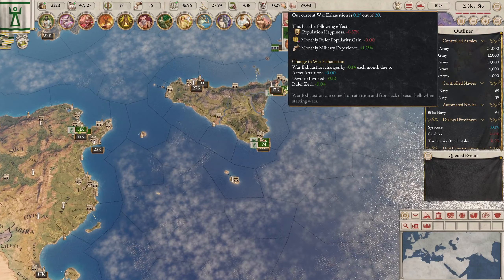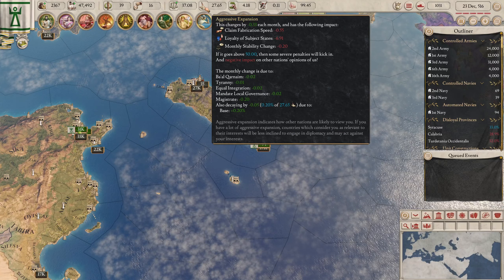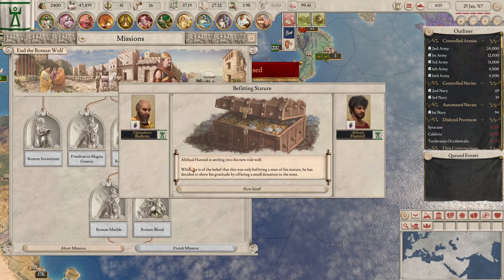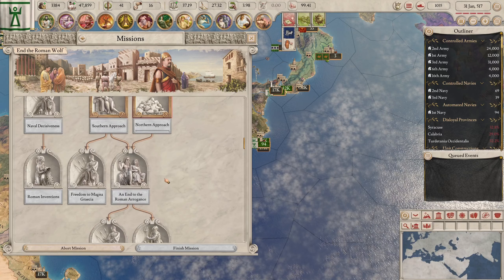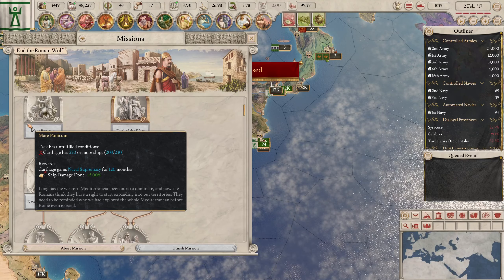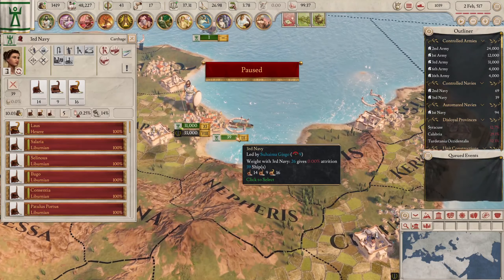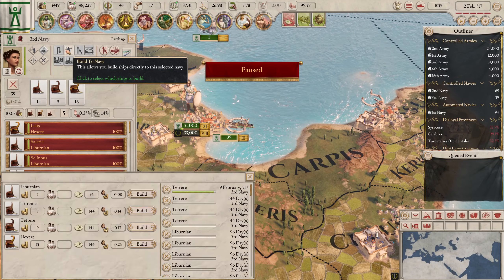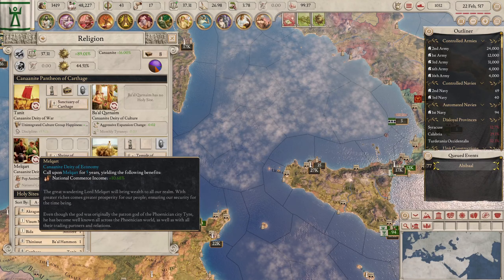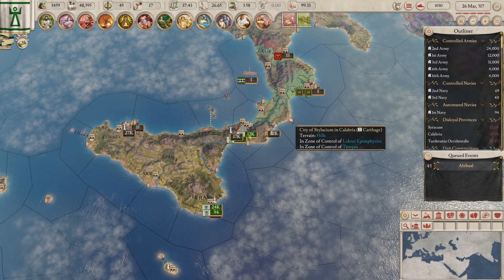Our war exhaustion is almost zero, which is good. Our aggressive expansion is down to 27, and we're hoping for around 20 for this war. He gave us a thousand money — we've completed all of this. Now we need to finish our fleet — we need 28 more ships. I thought we'd built the fleet but it's still building. So we're waiting for our fleet, and that will help us transport our armies over.